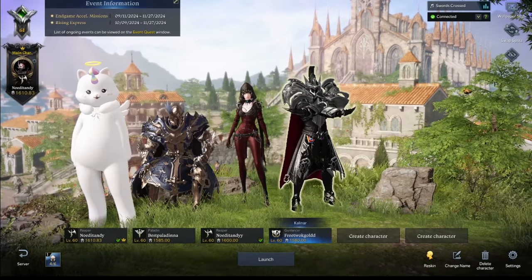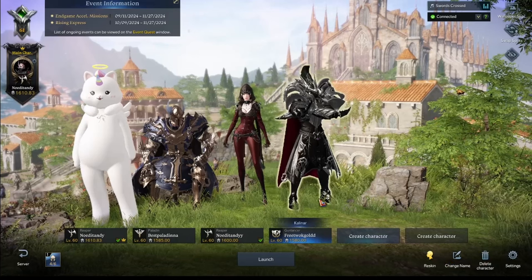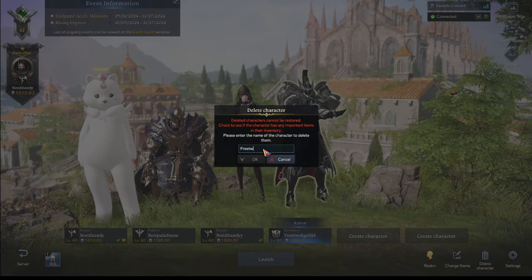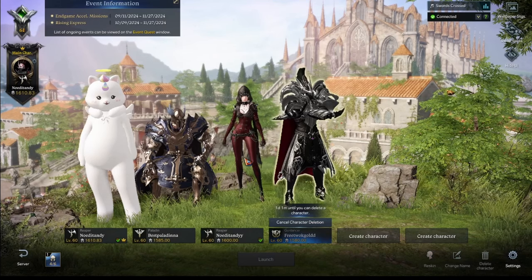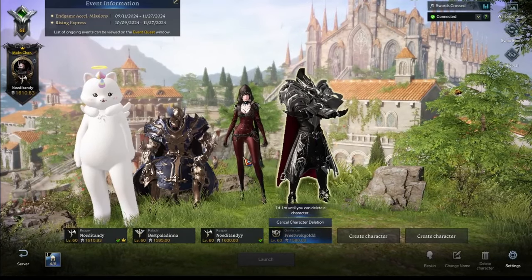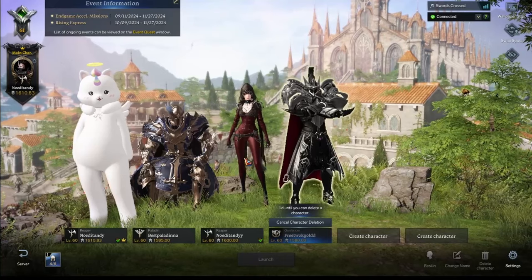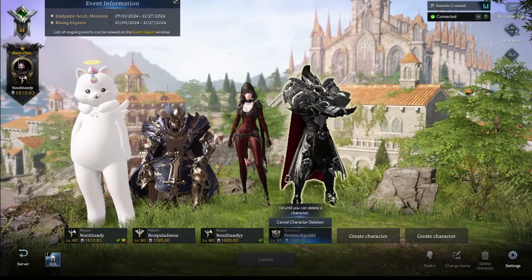Delete the character — this is why you name your character something short, so you don't have to type too much. You have one day to delete it. Congratulations, you just made 2000 gold in less than 10 minutes. That's it — thank you all so much for watching and I hope everybody has a wonderful day. See you in the next video!